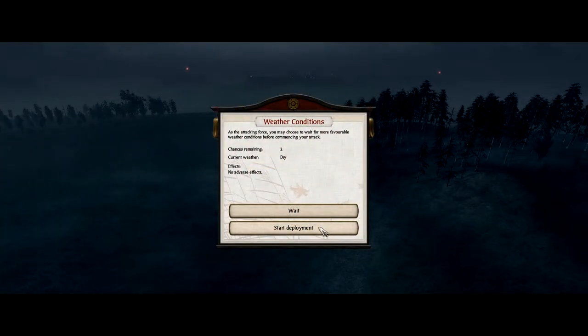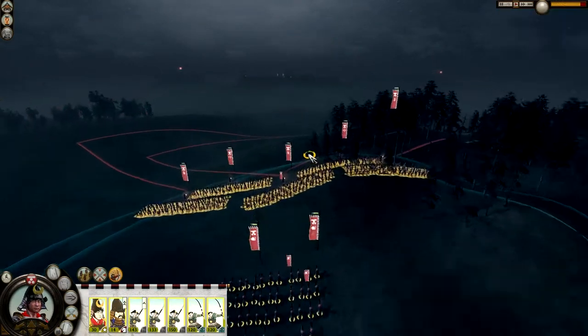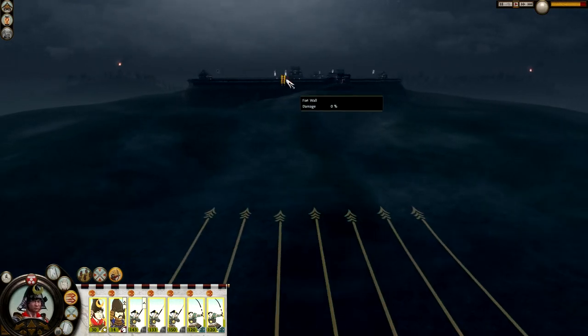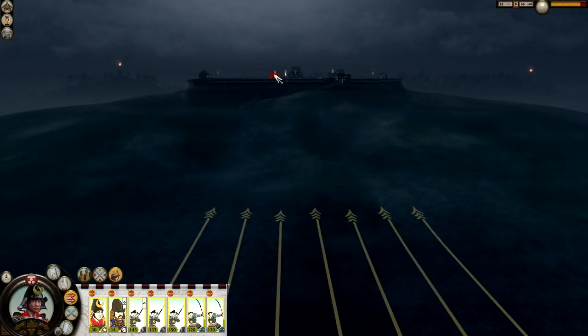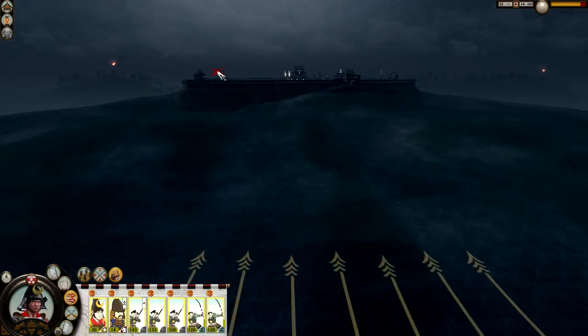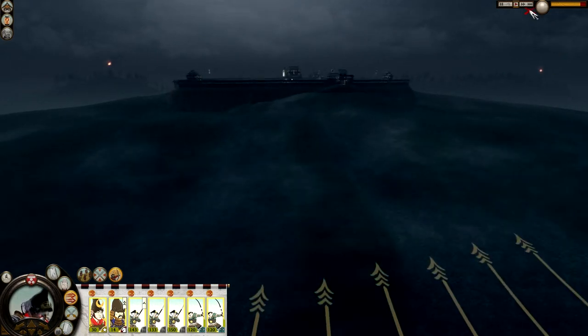Welcome back to the battlefield. We're going to start deployment straight away — we'll skip the speeches. We know they don't have any missile capabilities, so let's just charge forward with everything. I believe it's just the Yari Ashigaru plus the retainers which they have, so we should be okay to just go forward. I'm just going to fast forward this.